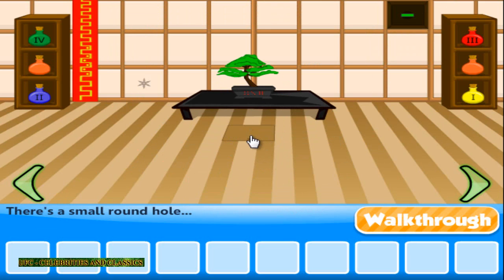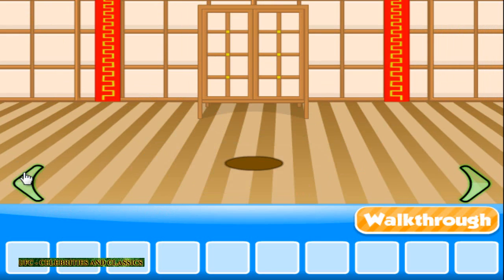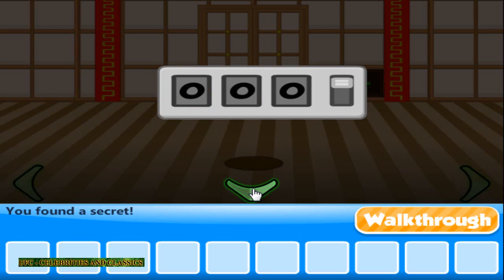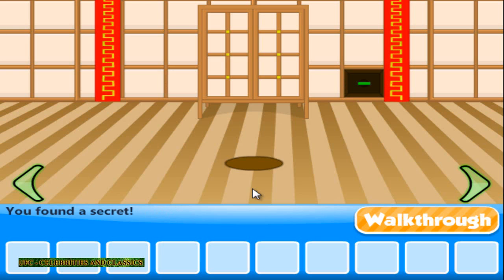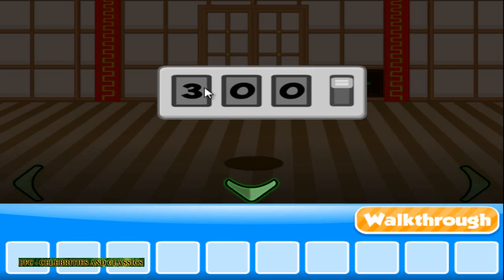Yeah, small round hole. Unfortunately, still cannot open it. Oh yeah, there's a secret. 4, 3, 6. I'll show you where to walk: 4, 3, and 6.